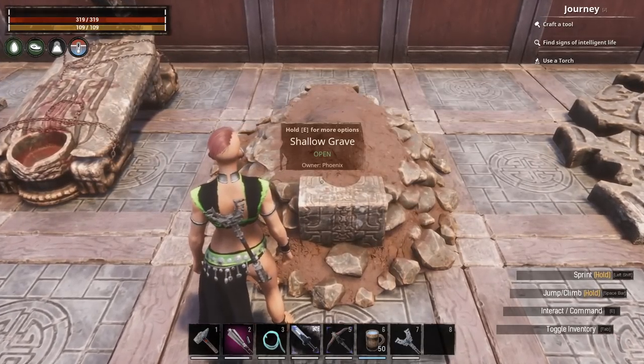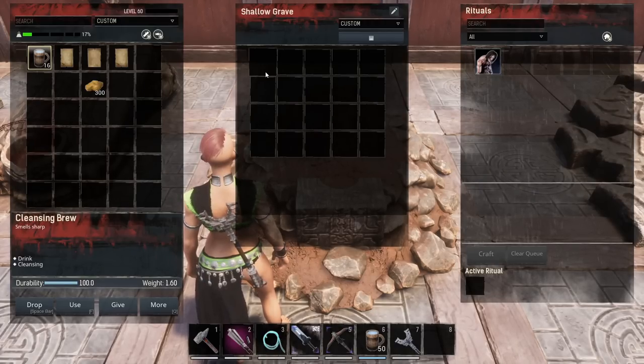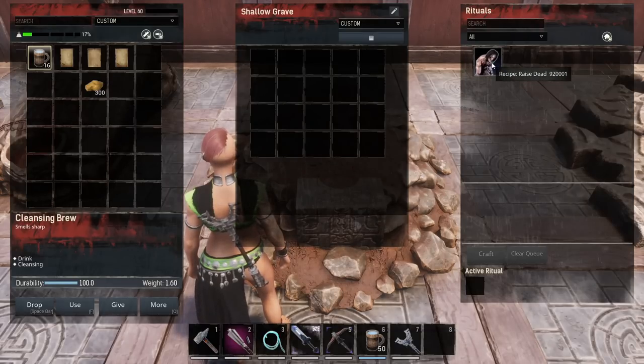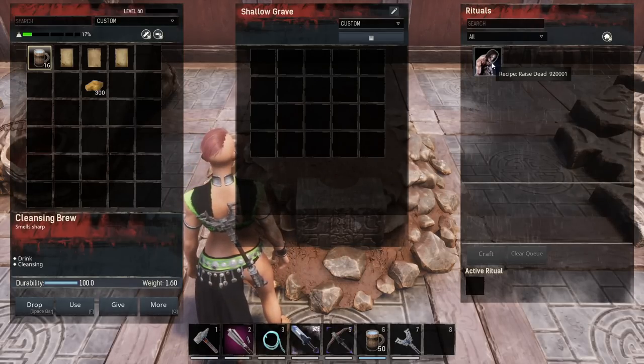Let's move on to the Shallow Grave. This is another crafting bench where you are going to bring unconscious thralls and load them in here. However, this one is particular — it has to be a thrall that you can place in the world, so a fighter, archer, dancer, or bearer; those types of thralls can be loaded in this bench. Then you are able to raise the dead and you end up with a follower called a Resurrected Corpse. I will deep dive on this particular station because there are things you should know about the types of thralls to put in here to get the best result.